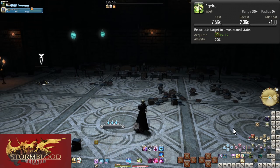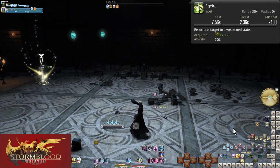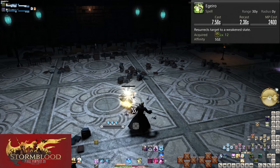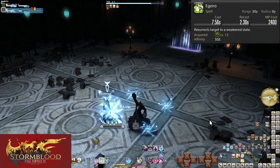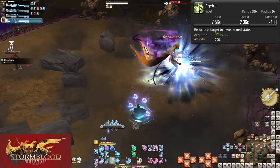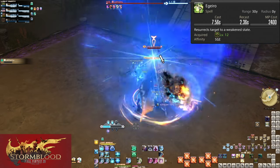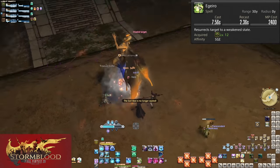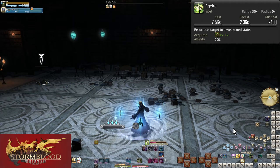Level 12, Egeiro — takes a whopping 8 second cast time and costs 2400 mana. This resurrects any fallen allies, and is basically the main reason you will use Swiftcast as a healer. You do not want to be standing still for 8 seconds casting this; if multiple people are dying, you don't really have a choice. This is why you should never purposefully let someone die — you're losing a lot of MP and time. Remember to heal your ally after they are raised, as they start with basically no health, though they do have 5 seconds of invulnerability.